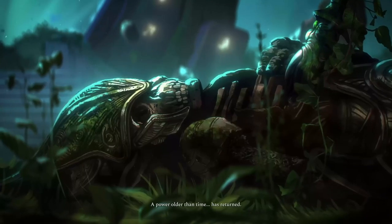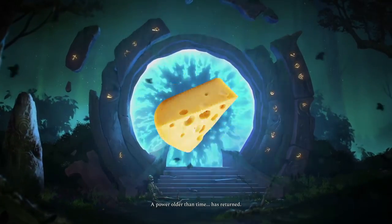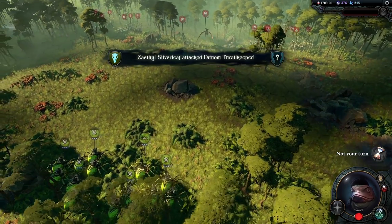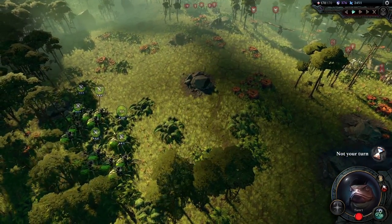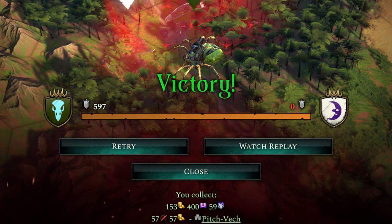But something has changed. Her power, bolder than time, has returned. Obviously they're talking about the power of cheese, because I'm about to use it to turn the Scout into an unstoppable monster that can win me the entire game.